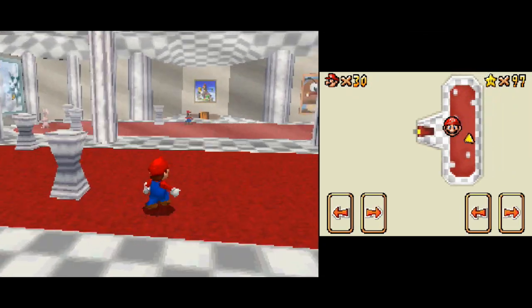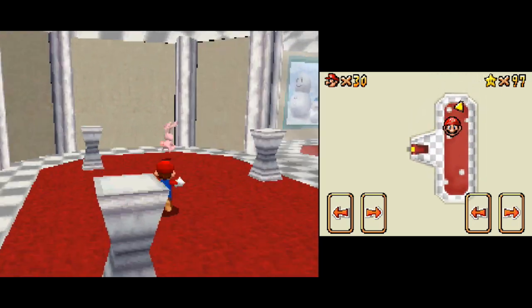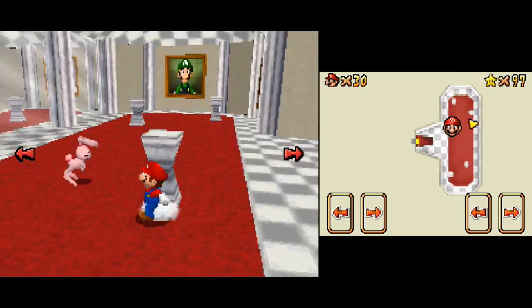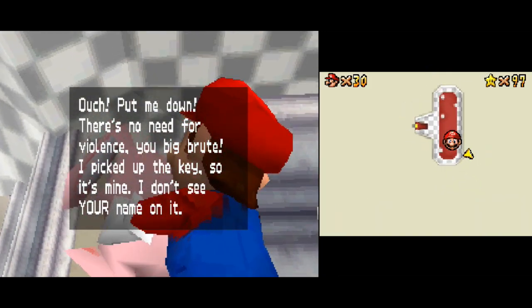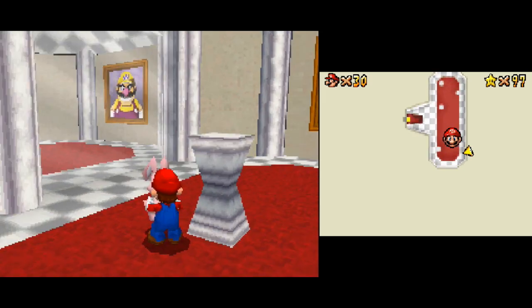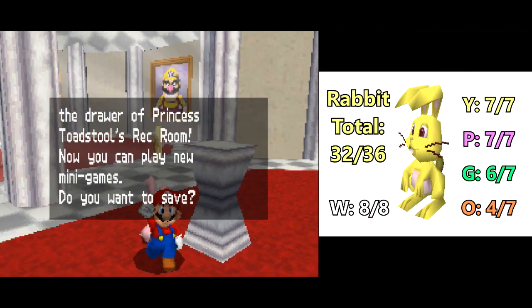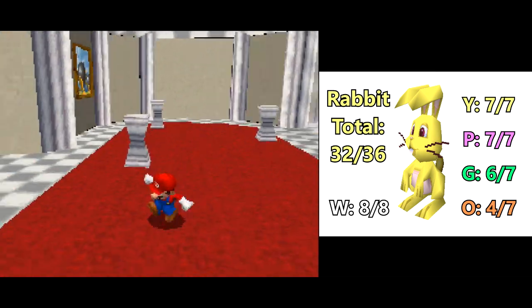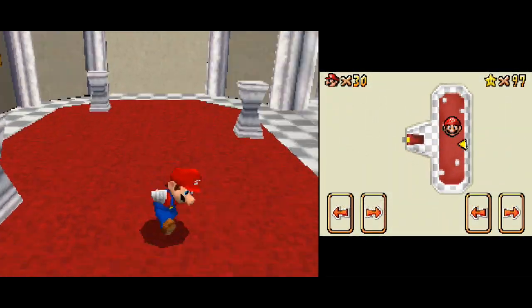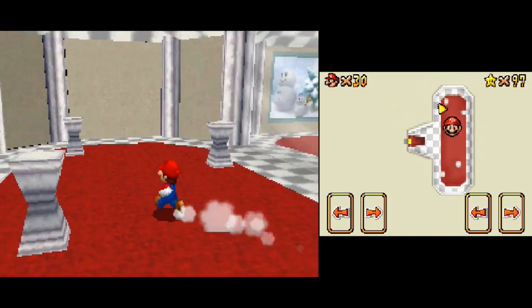If we enter this room as anyone else but Luigi, there are no power flowers to be seen. Oh, I forgot about this guy up here too - we can just go ahead and catch him. Two for one there upstairs! Now that we've done everything in this room that we can do up to this point, let's go ahead and hop into the next new world.